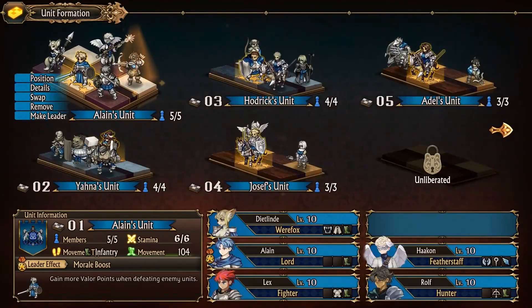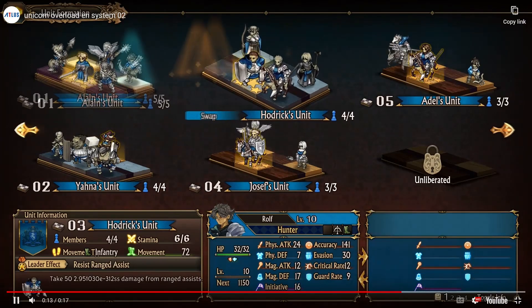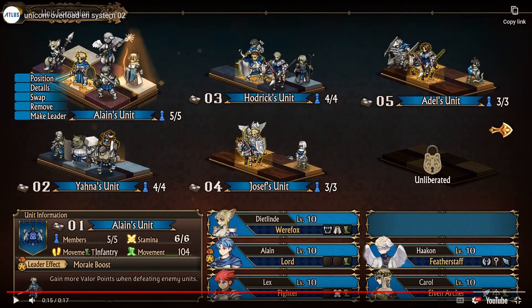They're already level 10. Feather Staff — so that seems to be like an angel-specific class. Hoplite. So there's a lot of variants. There's even elves, elven archers. It's cut off a little bit by the YouTube thing, but that's all right.